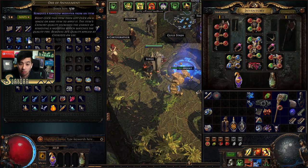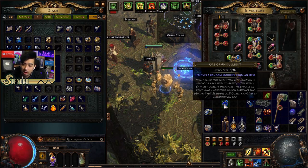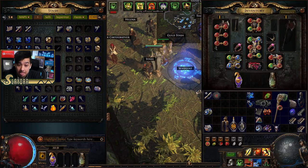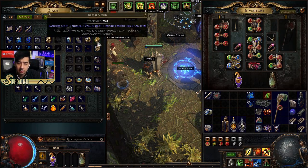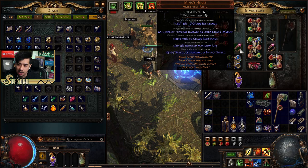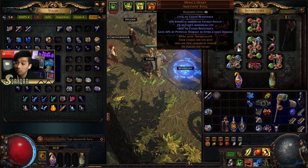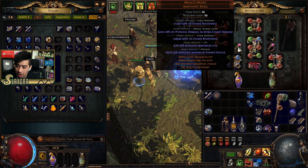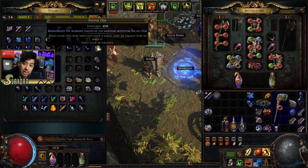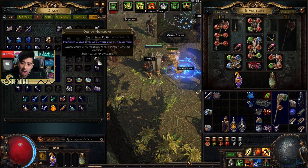I've shown off a lot of currencies now. The Orb of Annulment is mainly used for crafting, which I'll get into later. It relates to the 'explodey chest' crafting technique. The Blessed Orb re-rolls the implicit of an item — for example, on Ming's Heart it gives nine to thirteen chaos resistance and mine rolled 12. The Divine Orb re-rolls all modifiers. Divine orbs are way more expensive; blessed orbs are really cheap.